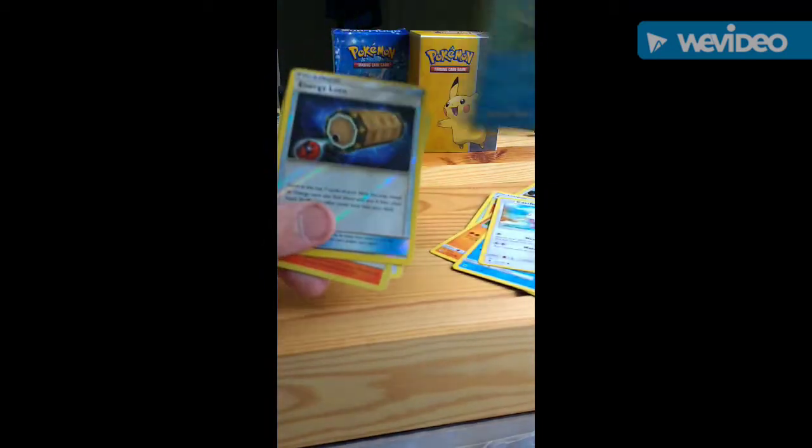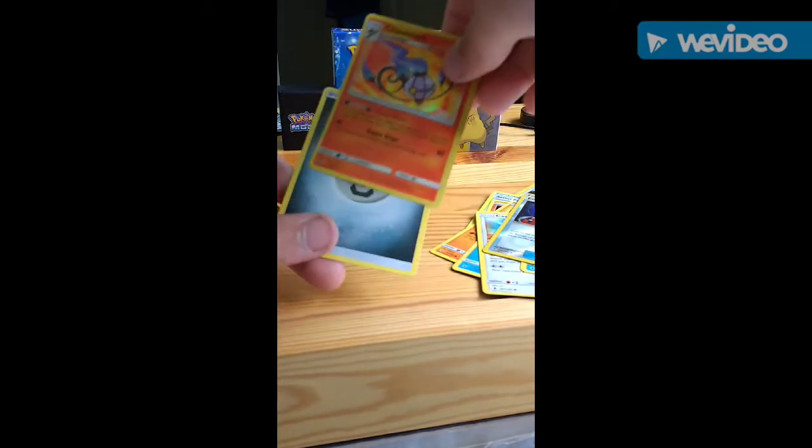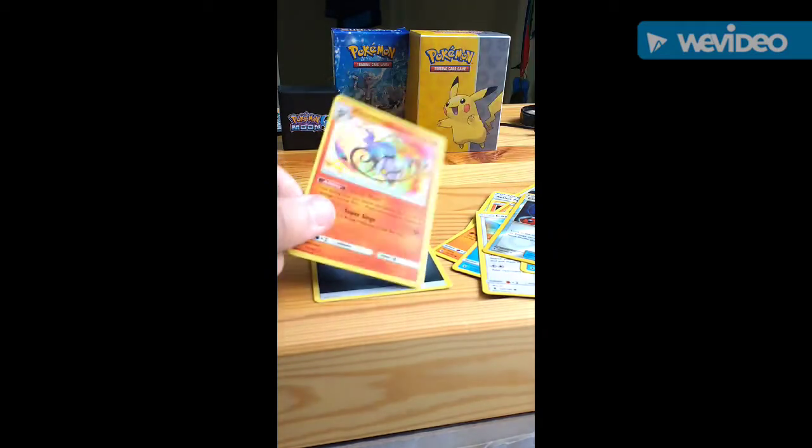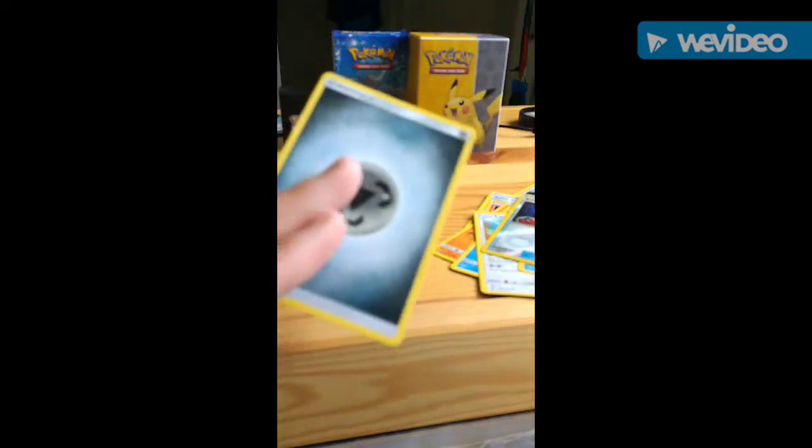Castform, Vanillite, Energy Loto, and Chandelure Hollow. I'm going to sleeve that — I have my trusty sleeves here. I'll put those in my pack later. We also got a Metal Energy if you want them.